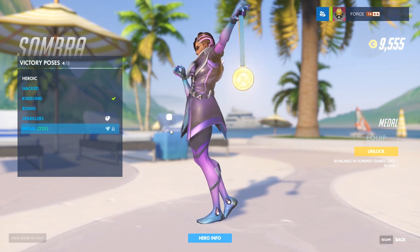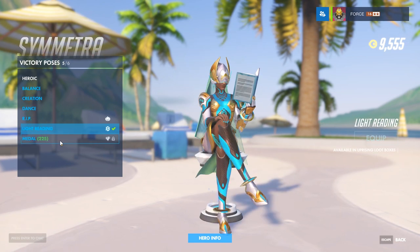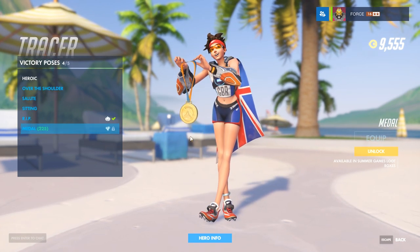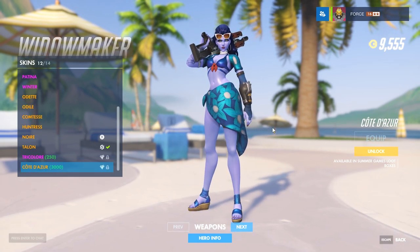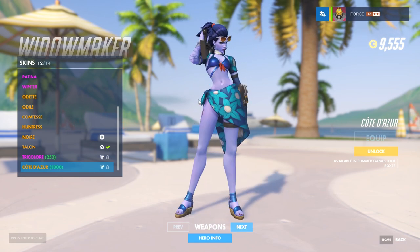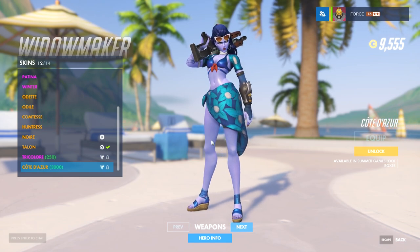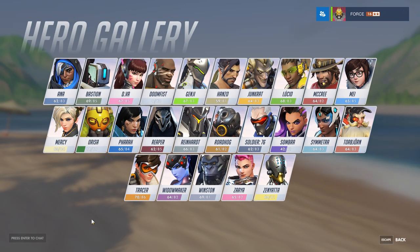Metal pose for Sombra — she doesn't give a damn, like 'yeah whatever, I got the gold.' Metal victory pose for Symmetra. Tracer's finally got her metal pose as well. Widowmaker hanging out by the beach — nice bathing suit, she's got a cover-up on, a shoulder wrap, her slick glasses which she's gonna put down with her ultimate — guarantee it. That's nice. A cool look for the weapon, quite different.